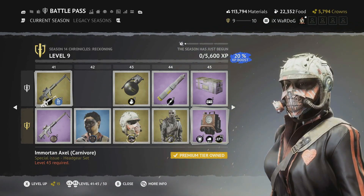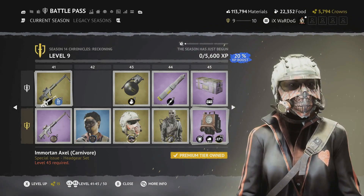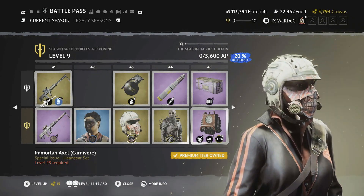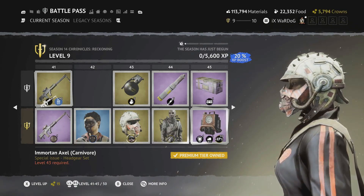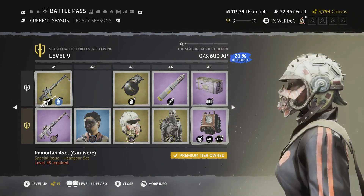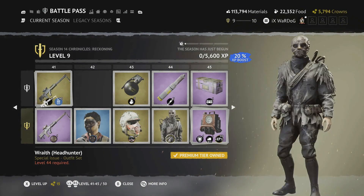Level 43 is the Immortal Axle Carnivore headgear — with white stripes and a goldy bronze, yellowy look. A really nice variation of this headgear set.